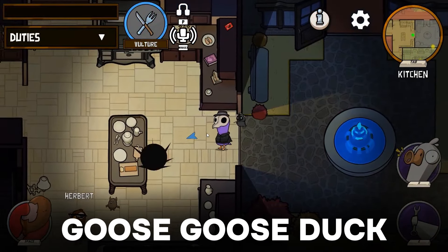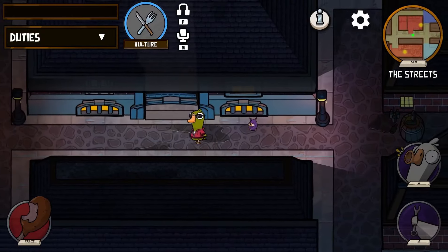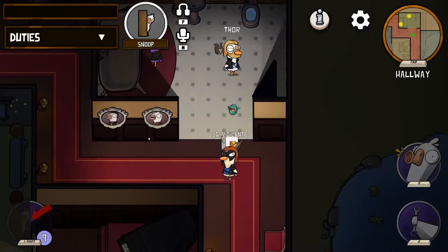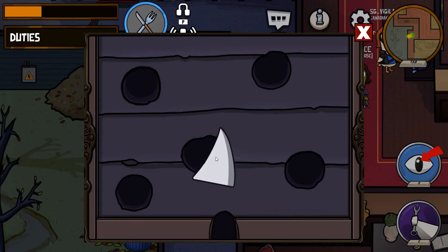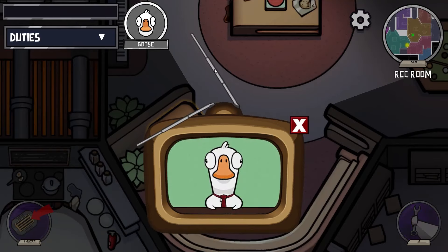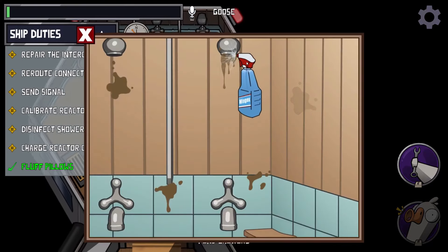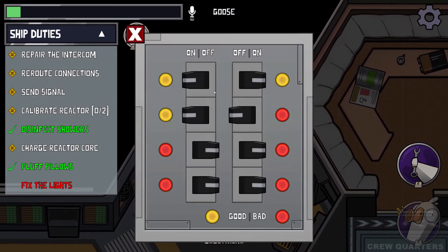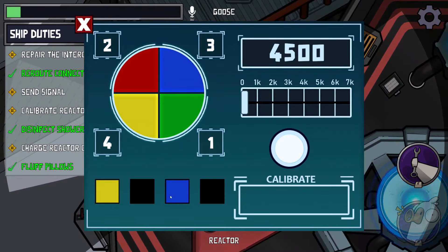Goose Goose Duck is basically Among Us, but with ducks and more mods and roles. The gameplay is similar to Among Us, where you have to complete tasks, find imposters, and vote them out. However, Goose Goose Duck adds some new twists and features that make it more fun and chaotic. If you are looking for a game that is similar to Among Us, but with more variety and creativity, you might want to give Goose Goose Duck a try.